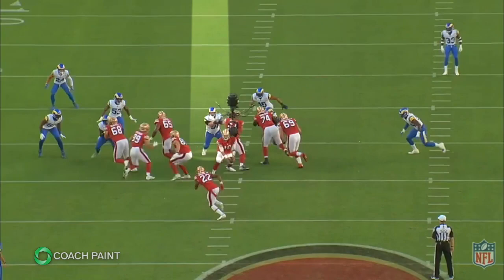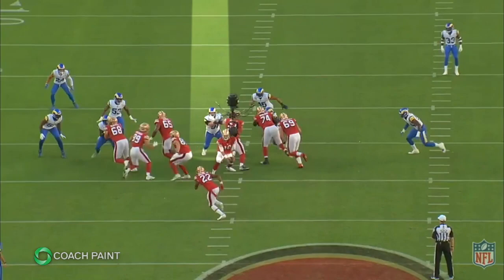...the center is going to leave that nose tackle unblocked for the tight end on the left to wham block. After he makes that wham block, he creates a crease, and then the right guard and right tackle double team gets to the backside linebacker right when Wilson makes his cut. And that's how you score a 30-yard touchdown untouched.